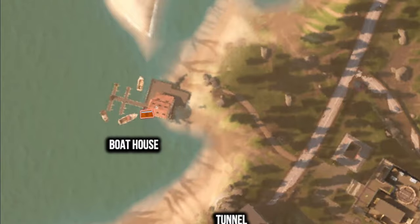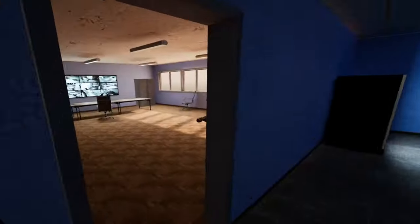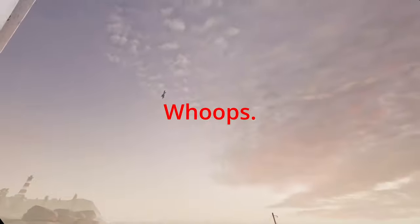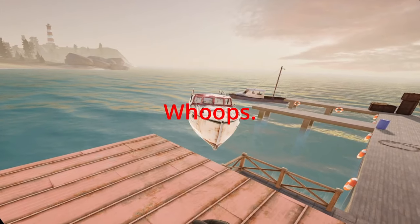Next up is the bone house. On the second floor in the main room, you can break a window to jump out onto the roof over the patio. A flight recorder can be found to the left in the corner right here.